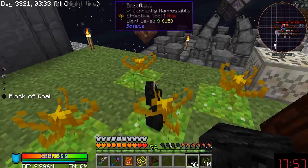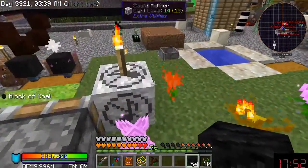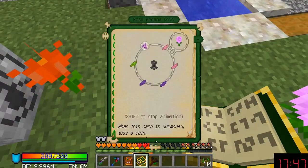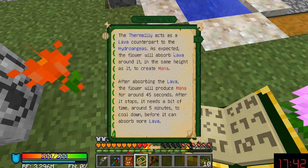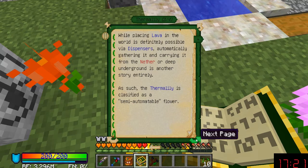One, two, three, four, five. I wonder why the endo flame stopped working, or the Thermolily I guess. For absorbing lava it produces mana for around 45 seconds, after which it stops and you can absorb more lava — serving as a functional flower for a quick boost if needed. Cool down period: absorb any lava — have to wait five minutes to start over.